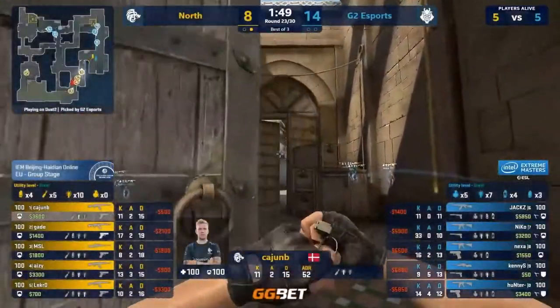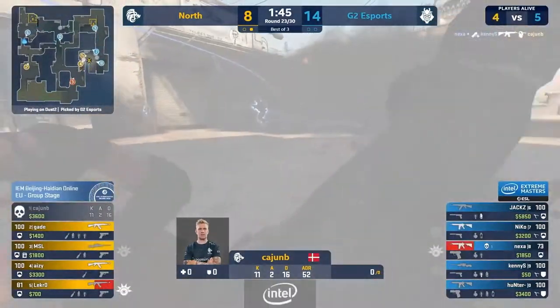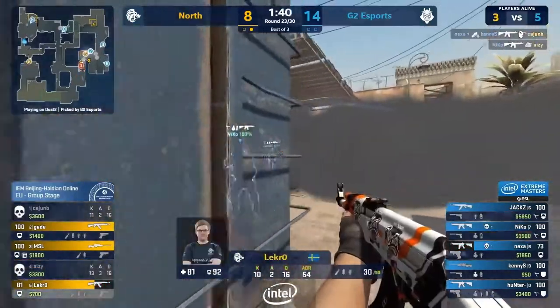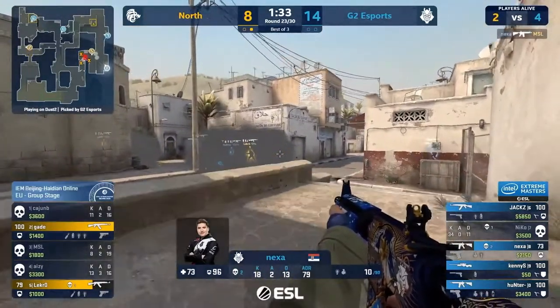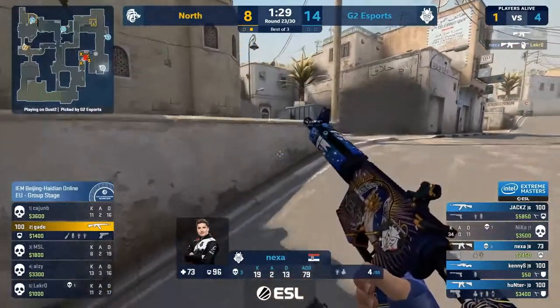Seeing a Counter-Strike roster update made by GodSent — they're actually benching Crystal. Cajun going down on the charge on long. Niko's spray is good. Lekro punishes. Needs a double. Knows Nexa was around — he's actually using the elevated position. MSL could catch him off here, but a good angle. Now he knows there's another. Lekro on the edge of the smoke. And Nexa takes this round — takes the bull by the horns, practically puts 15 on the board.